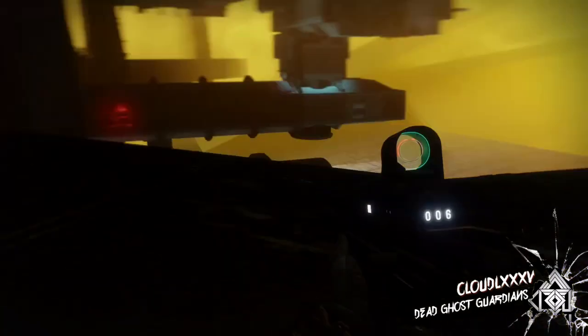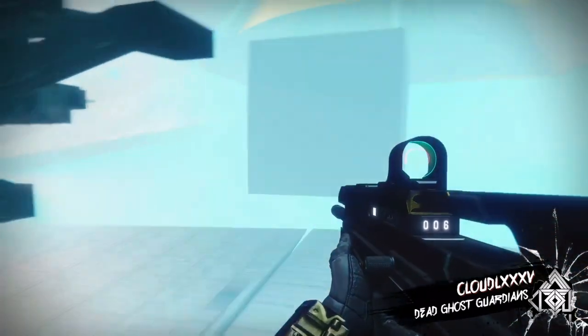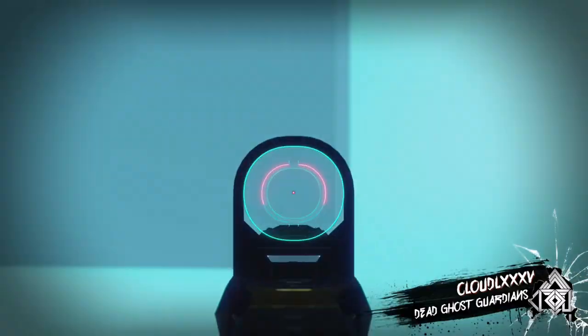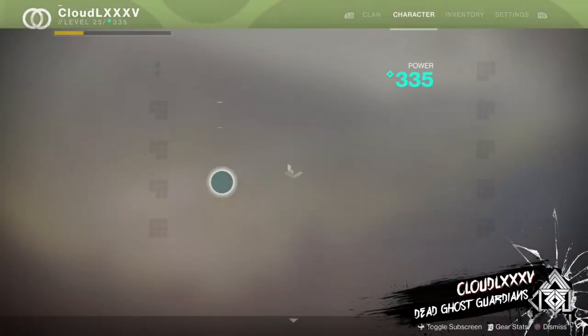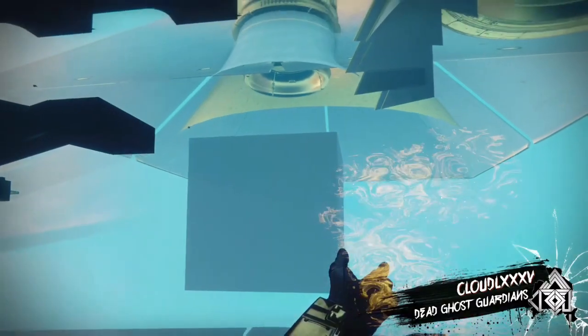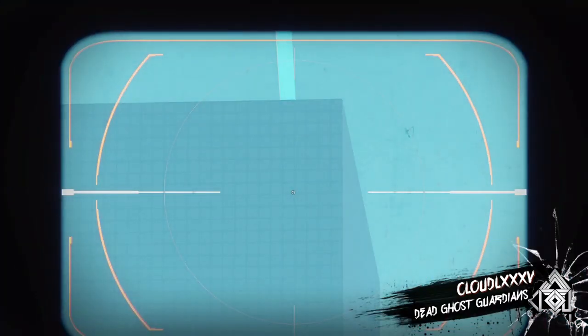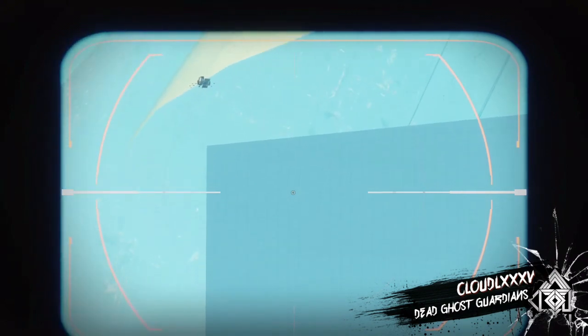Coming up here, making it all bright — you can't really see much, just a big cube. Let's put on a sniper rifle and take a closer look. And look at that — it's actually the same thing from the previous raid lair: the unfinished entrance to the raid lair, the exact same thing.